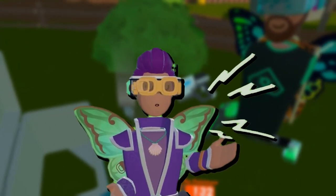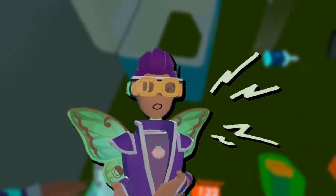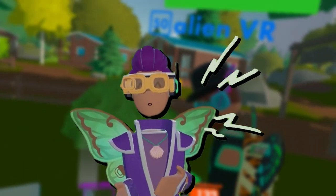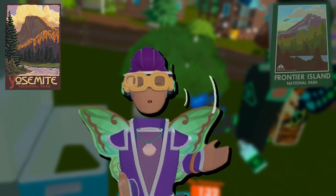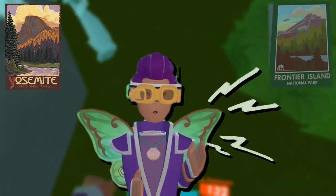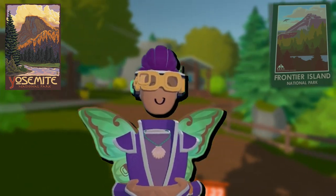Now, this one is more of the out-there sort of secrets. I'm not sure if it was designed like this, but a friend of mine pointed out that the Rec Royale poster resembles pretty heavily one from Yosemite Park. Do y'all watching this think this was intentional? Because I certainly am unsure, because although it resembles it heavily, that poster is also just a plain island. So you never know.